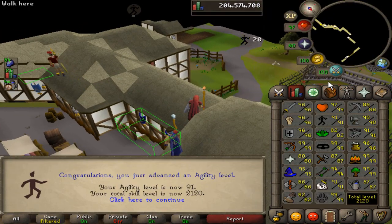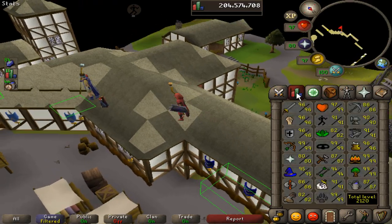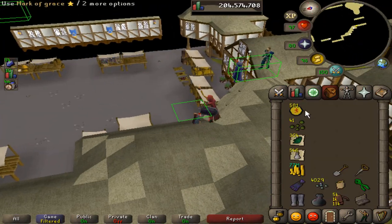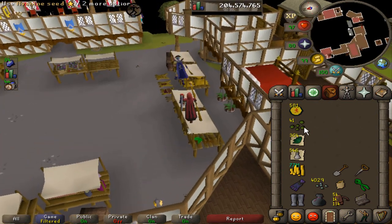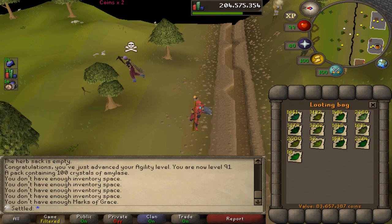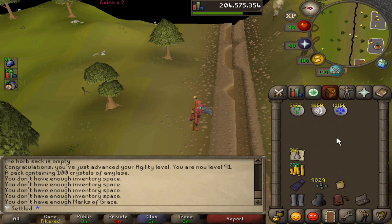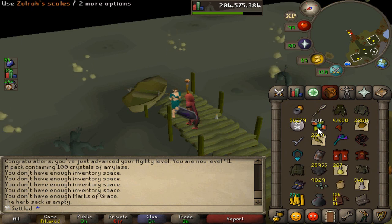I did end up getting 91 Agility - 2120 total, getting up there. That's going to be the last level I get. These are actually aventos in my inventory by the way - I finished farming the iris. Not going to bother farming the rest of these aventos, I'm going to get more from Slayer. 581 marks - I'm going to have nearly 10,000 amylase to use. Here is the final looting bag check from all the herbivores, all the farming, all the everything. I did end up lowballing those iris - 2380.